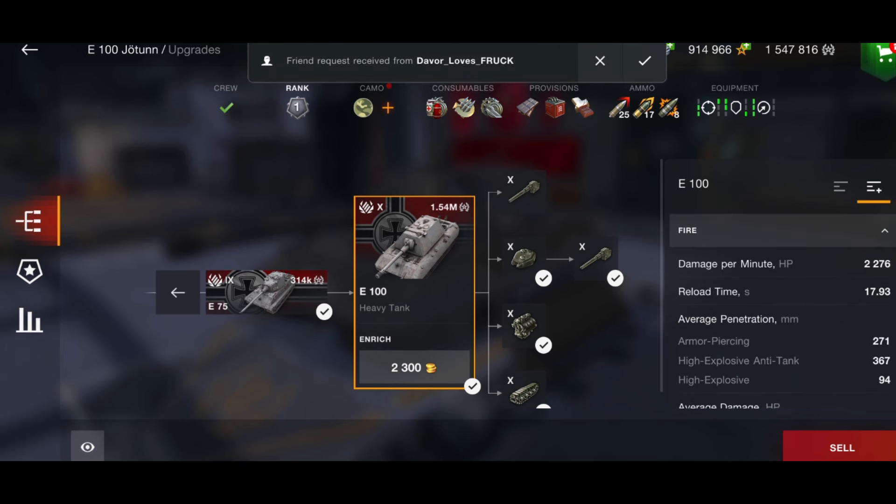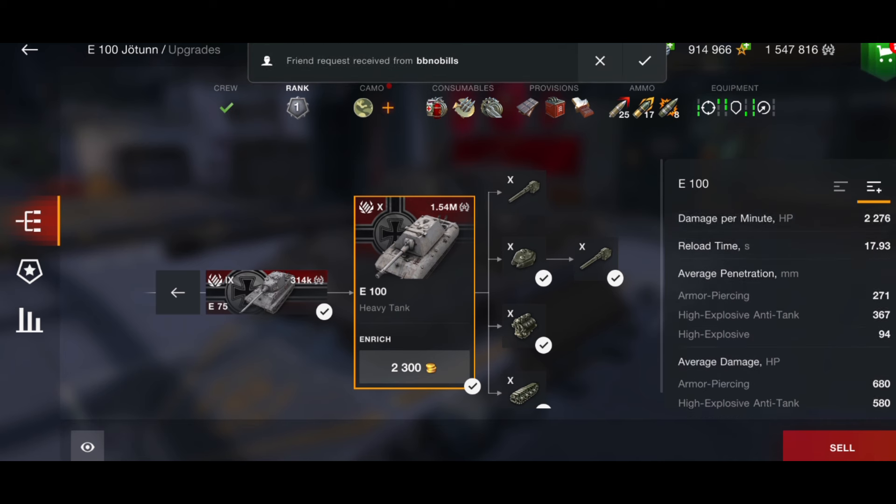The DPM is 2276. We're running this with calibrated shells because the DPM is not that high and it has a long reload. I want to maximize my penetration — I don't want to wait all that time to reload and then bounce my shot. That's an 18-second reload, so it's a long time to wait, and if you bounce that's another 18 seconds. With calibrated shells the penetration is 271 AP and 367 on HEAT.